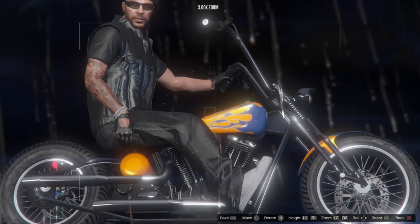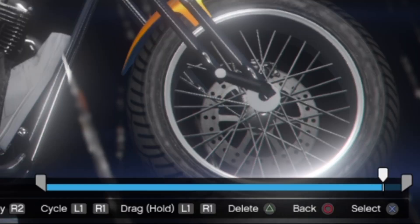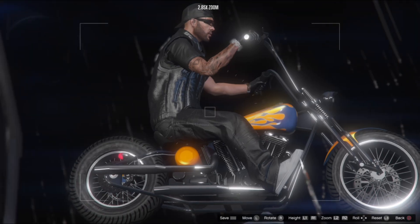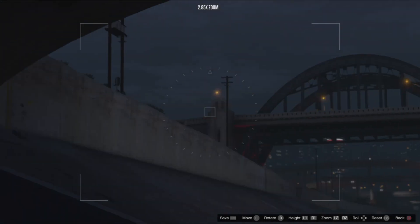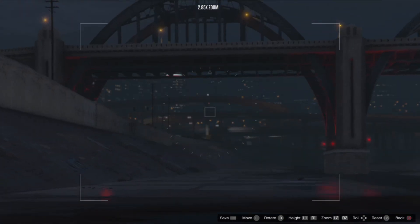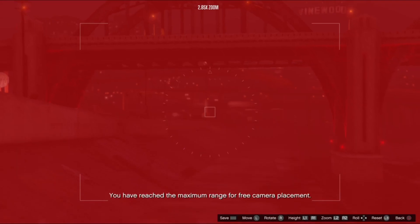Once you get the picture composed the way you want it to look, when you actually are going to snap the photo, before you do the filtering effects, what you want to do is place a marker near the end of the overall clip that you've recorded. While on that marker, go back into the camera function and move it as far away from your character as you possibly can. Push it all the way out in the opposite direction of your character until you hit that red spot, where the whole screen turns red because you've reached the end of the camera range. Once you've hit that, you're good.